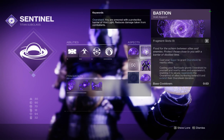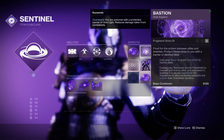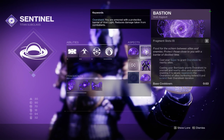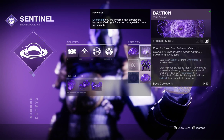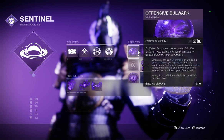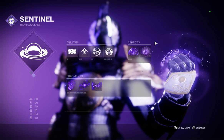Then I went with Bastion, which casts your super to grant an over shield to nearby allies. Casting your Barricade grants an over shield to yourself and nearby allies, empowers it, enabling it to slowly regenerate the over shield of allies bunkering behind it, and extends the over shield duration. These two aspects worked really well together.